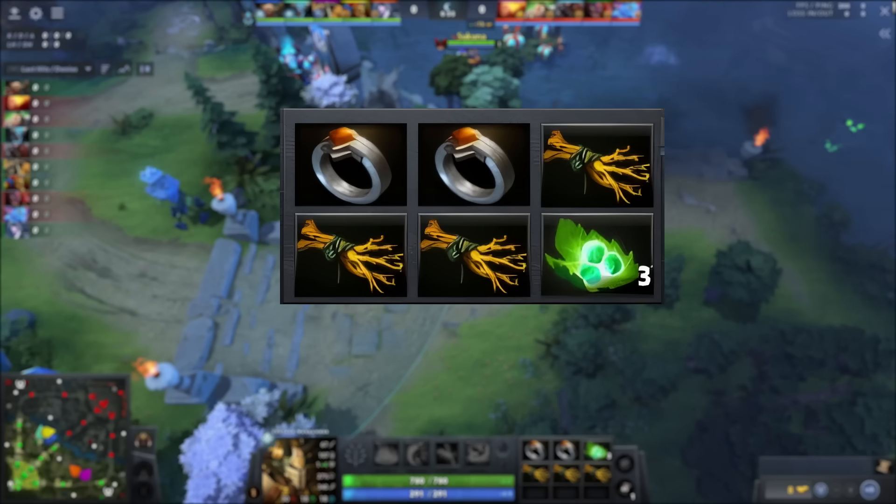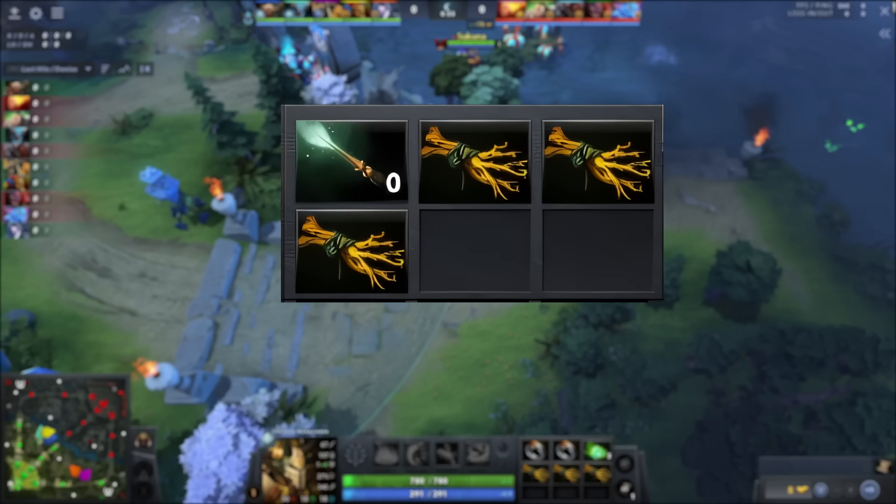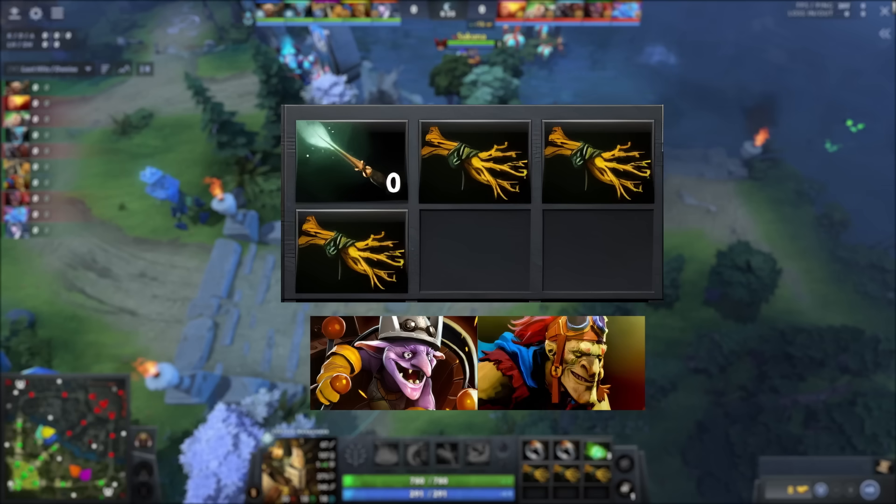The other build that Topson goes for is a magic wand and triple branches. He goes for this build when he is against a matchup that will not be right-clicking him but will constantly be using their spells. The biggest examples are Timbersaw and Batrider. Both these heroes will never right-click you but will constantly spam their spells, and the magic wand charges from their spell casting allow Topson to sustain himself in such matchups.